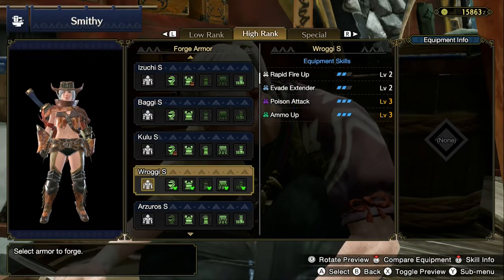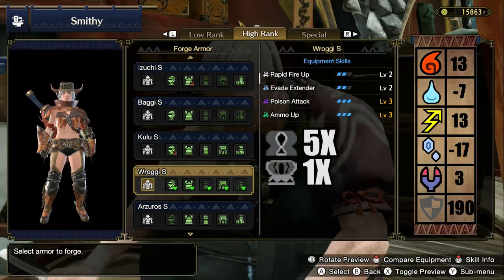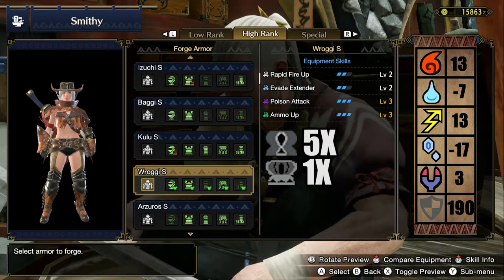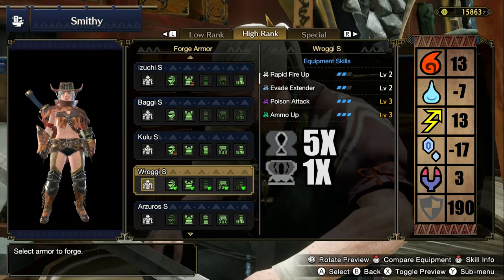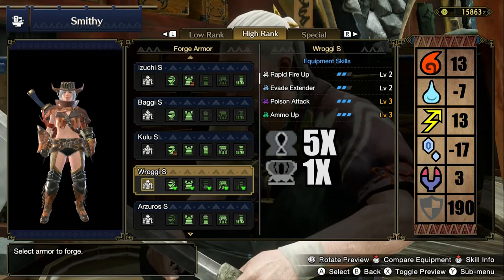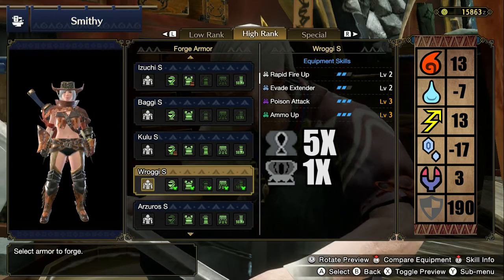Let's quickly look at the stats. With this set you'll get 13 in Fire, minus 7 in Water, 13 in Thunder, minus 17 in Ice, and 3 in Dragon. You start with 190 defense. You have 5 small decoration slots and 1 large decoration slot.